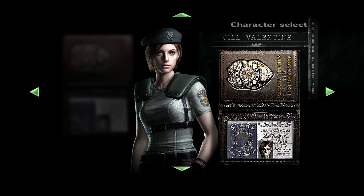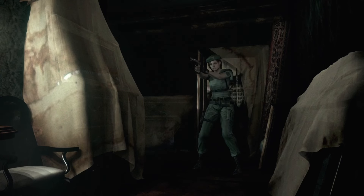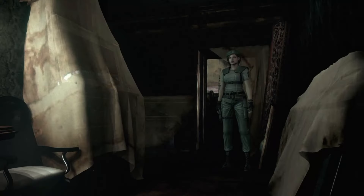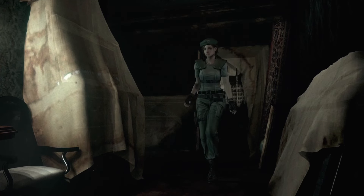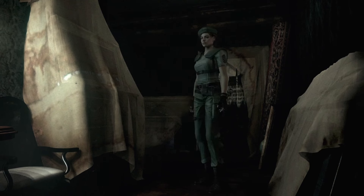At number three is Jill's STARS outfit. I love Jill's STARS outfit in pretty much any game — can't go wrong with it, it's going to be top three in any game it's in. My problem with it in this game is just how distractingly hilarious the boob physics are. She has a shirt on — there's no reason they should be bouncing around like a waterbed in the '80s. It just looks hilarious and kind of distracting during cutscenes. It's a great outfit, but that one thing drags it down a little bit, so it goes to number three.